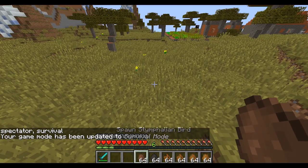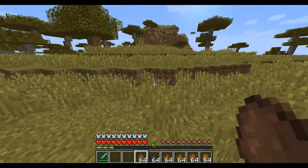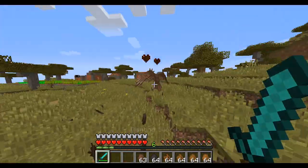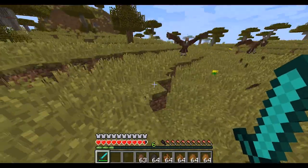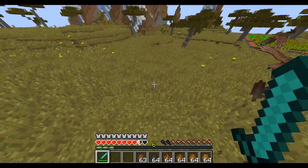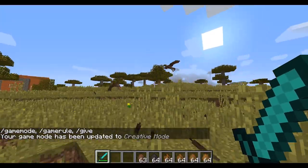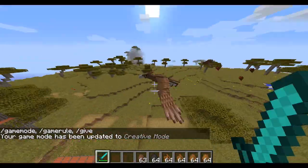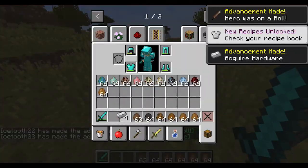Now we have the Stymphalian bird. I spawned it in creative and it was just running away, but now it's throwing sticks at me. Is this like a stick bird? Sounds like stick man but a stick bird. There's two — did I accidentally place two? I just can't get close. If I go on creative, do they fly away? Yeah, they fly away. What did they drop? Iron.